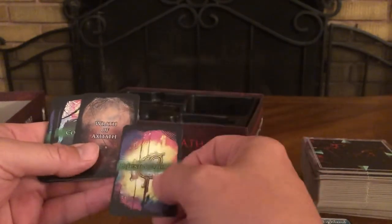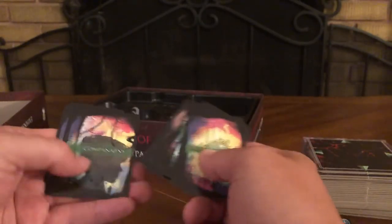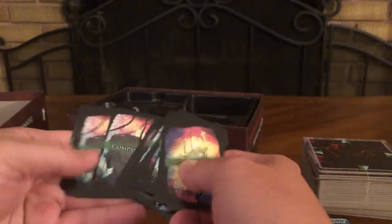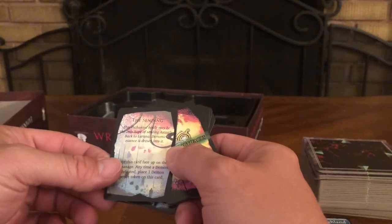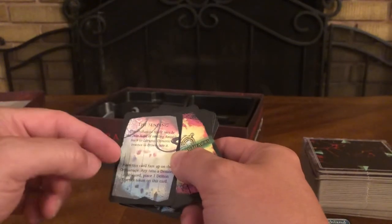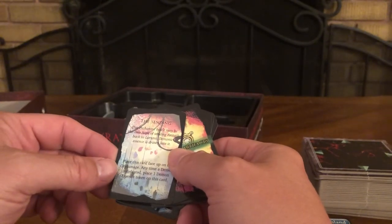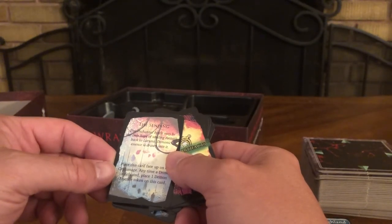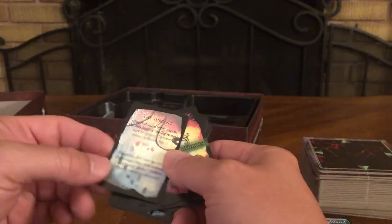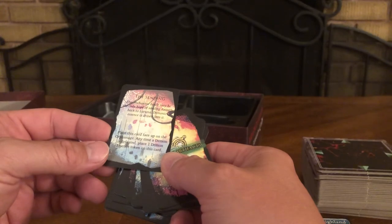There are also mini cards — Larunian Artifacts, Wrath of Axitaph companions. The Sending card reads: the enchanted horde may be the only hope of sending Axitaph back to Laruna as demonic essence is drawn into it. Place this card face up on the Orphanage. Anytime a demon is defeated, place one demon essence token on this card.